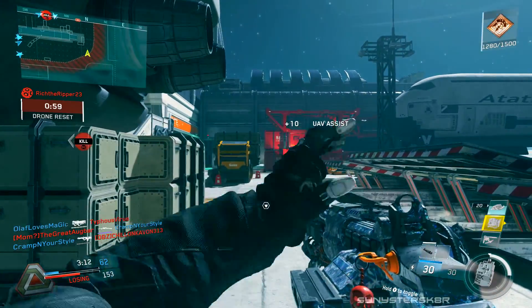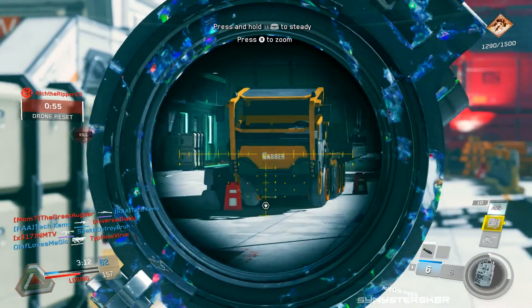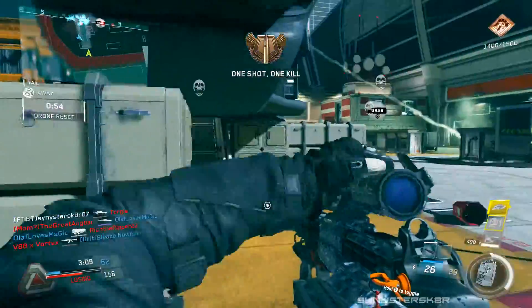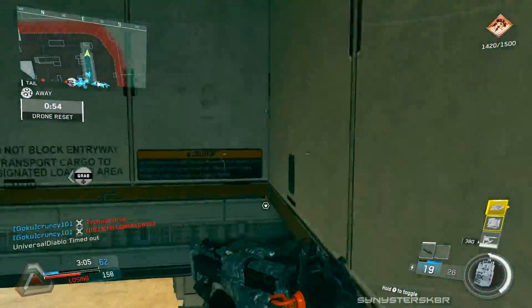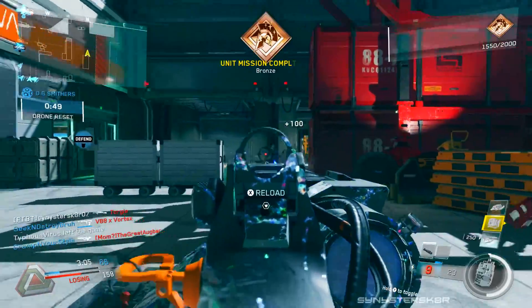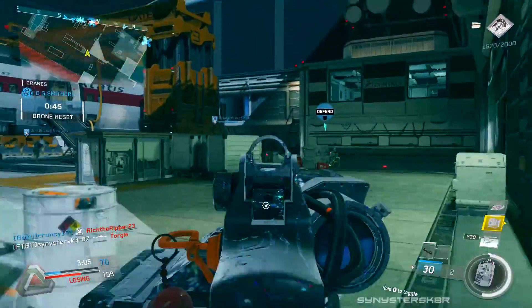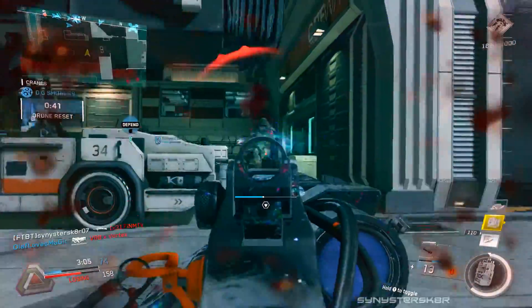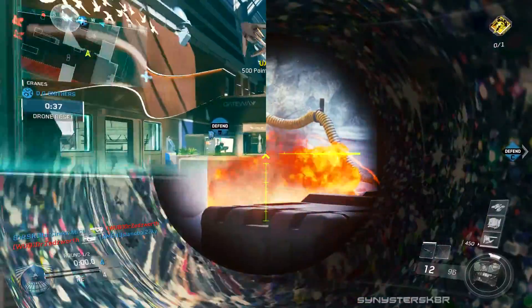I do get some hit markers with the EBR-800 - sometimes I hit them in the chest and they don't die - which makes it feel less powerful than the KBS, which is why it's below it. In hindsight though, this weapon also has AR mode which shreds. It's a good sniper, just a bit slower because of the massive kick. Being able to switch between sniper and AR for certain situations is nice. EBR-800 at number three.